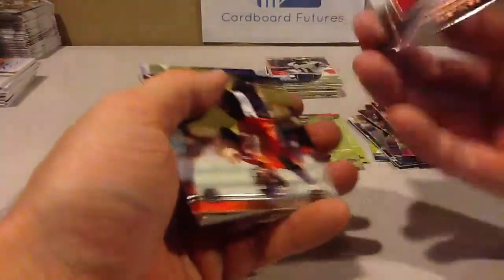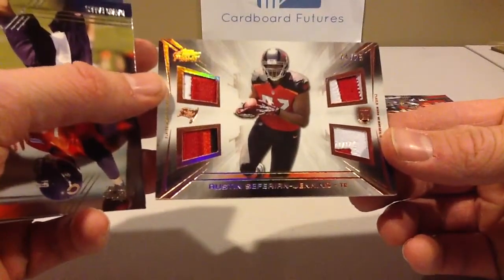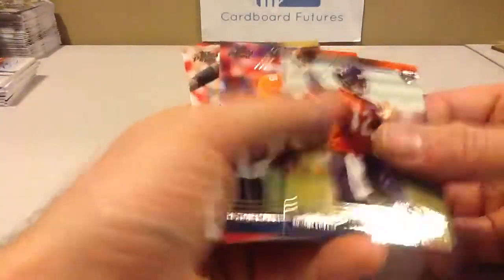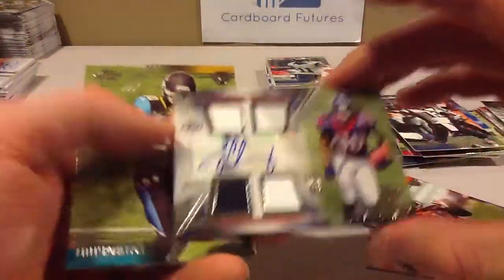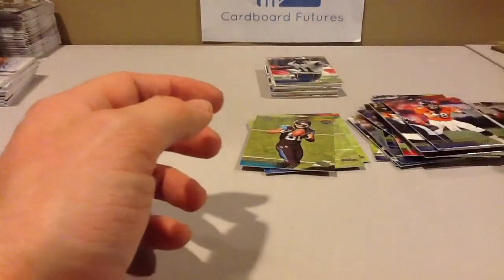There's our level five — actually nope, it's a patch numbered to 25. That's a nice card. He hasn't done much, but he's still young though. That's a good one — I've never seen that card. Clowney. There's A-Rob right there — I like that card, that's cool. Base. Rookie.